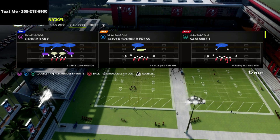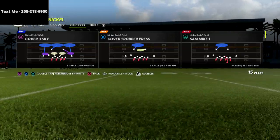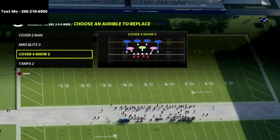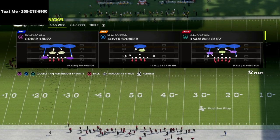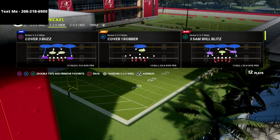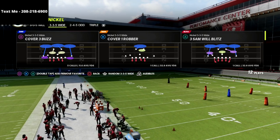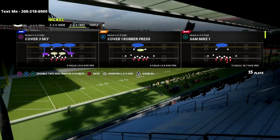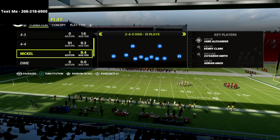If you enjoy the channel, be sure to click that subscribe button — I post new videos every single day. I just released my Nickel 2-4-5 odd defensive guide on my website, link in the description. What's also really cool is we can merge this 2-4-5 odd with our 3-3-5 wide. The 3-3-5 wide is the defense I run whenever I'm not sure what to run — most people call it the meta, the best and most effective defensive tactic available, until the 2-4-5 odd.